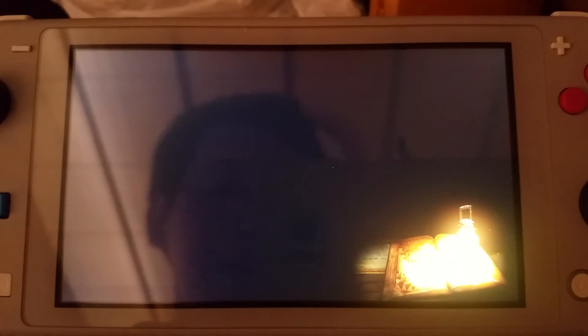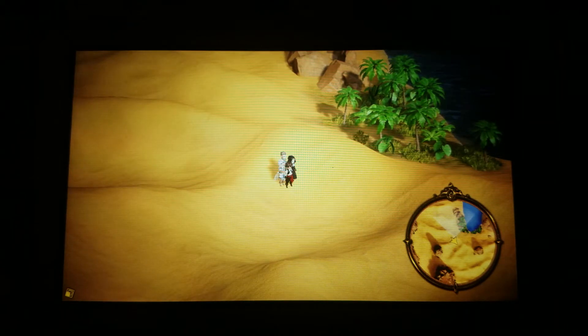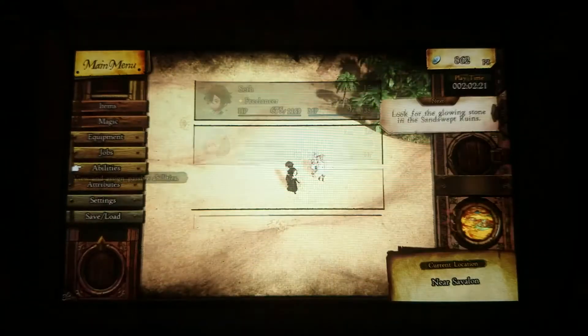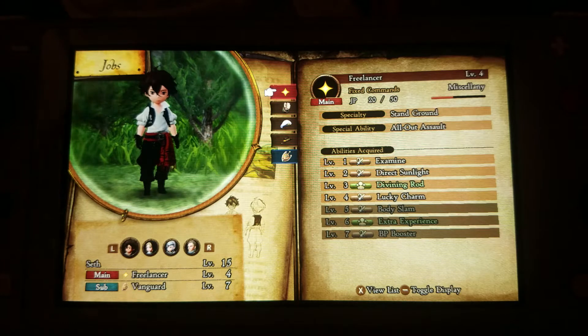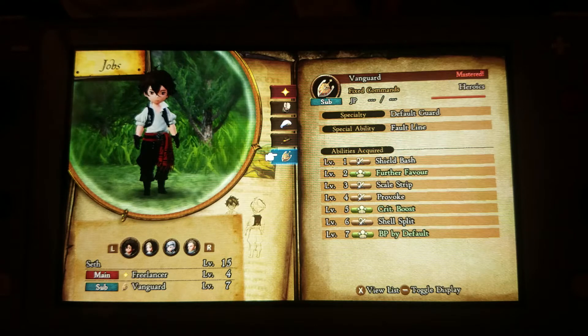You can see my silhouette. Here's what's happening: I grinded and I grinded. And now what I do have is a Freelancer that is also a Vanguard, and I can use my Vanguard skills. Vanguard is maximum level, it's not going past this level, so I'm going as a Freelancer now. And there are some passive skills that you can get by doing that. For instance, I have that further favor critical boost and BP by default with this guy.